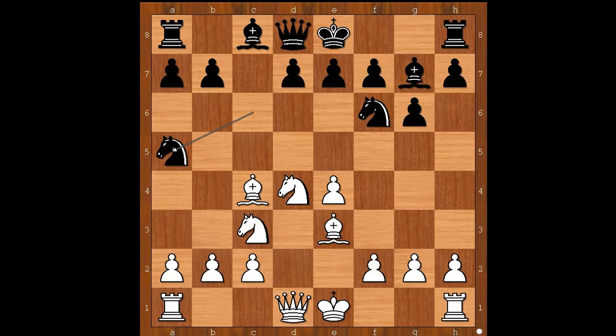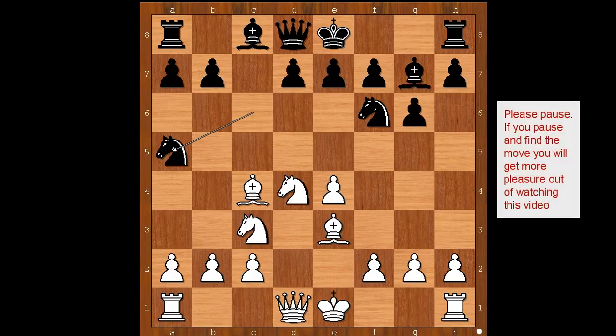White to move. What would you do in this position if you had white pieces? Would you play bishop to d3? Or perhaps bishop to b3 — and if knight takes bishop, then a takes on b3, activating your rook on a1? Or maybe there is another move that you would play. Please pause and find the best move for white.